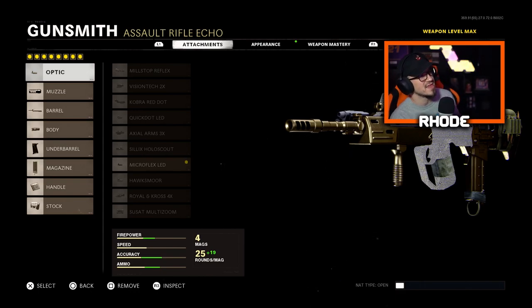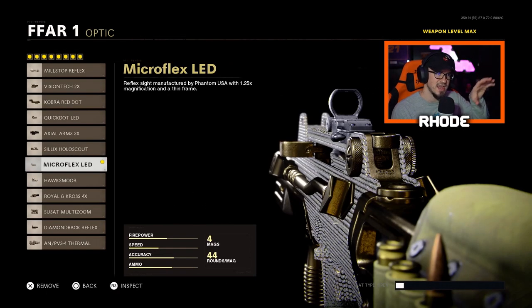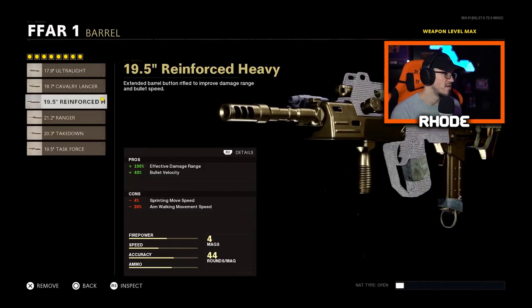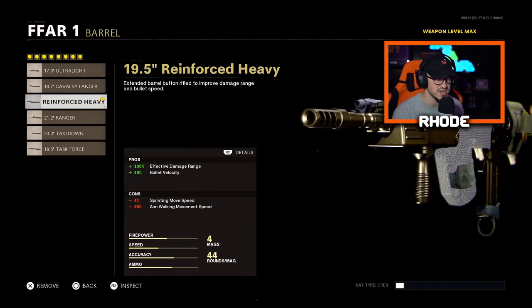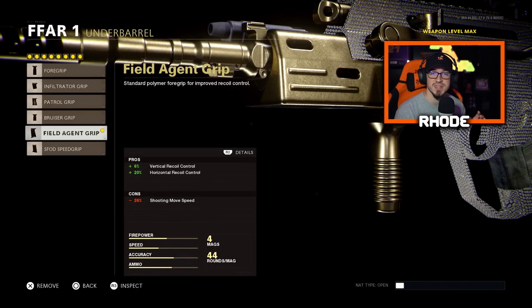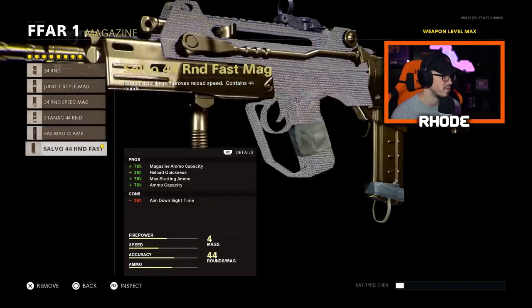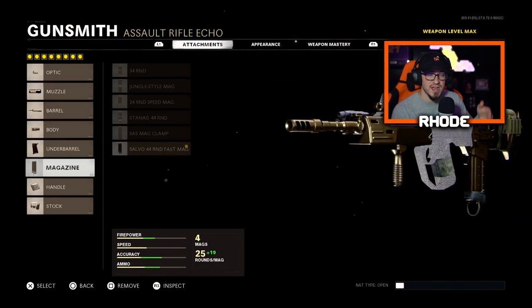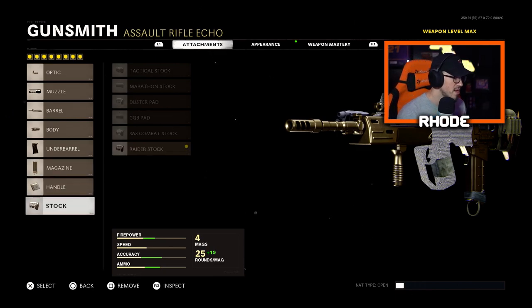Let's jump into these attachments and show you what I'm working with for an instant nuke with this class setup. For the optic, the Microflex LED gives you more open vision. Running the Muzzle Brake 5.56 for plus-four vertical recoil control. Barrel is the Reinforced Heavy for effective damage range and bullet velocity. Steady Aim laser, Field Agent Grip under barrel for plus-six vertical and plus-20 horizontal recoil control. 44 Round Fast Mag, Airborne Elastic Wrap for the handle, and Raider Stock for better movement.